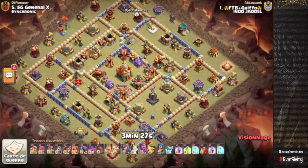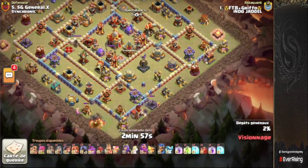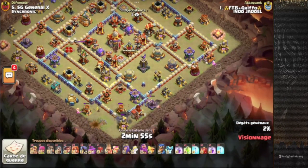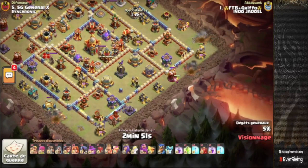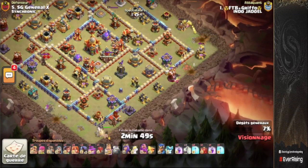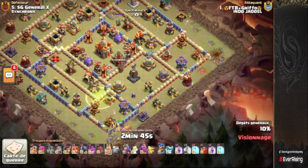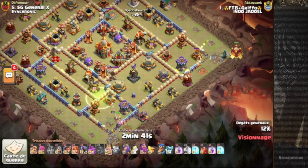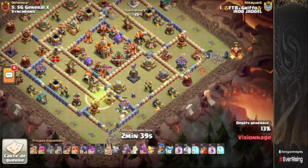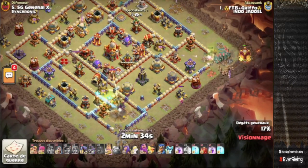Griffo now coming in against a General X base, trying to get the job done. We've got root riders selected, with valkyries and super barbs at the three and six o'clock sides of the base. King broken in for the six o'clock compartment with the jump spell giving access to the ricochet cannons. Siege barracks on the three o'clock side, looks like we're sending the root riders in from there as well with the peckers.